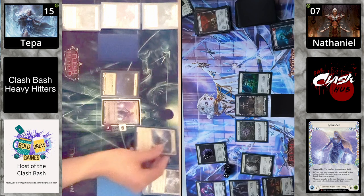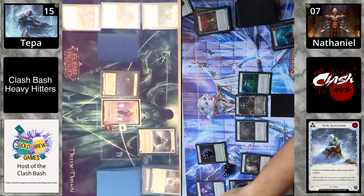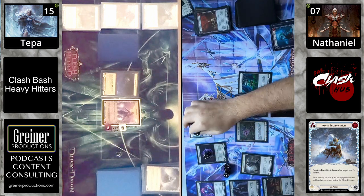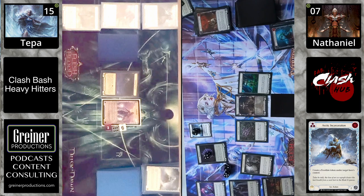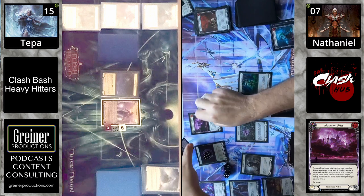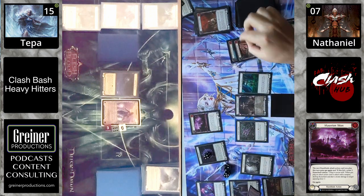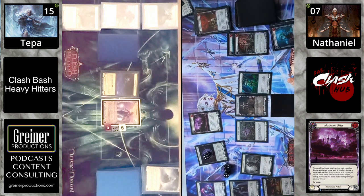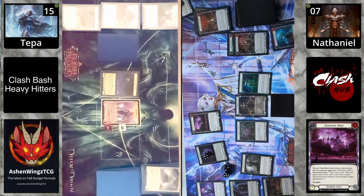Vincette is now in the driver's seat in terms of being able to make some actions and try to get it back. And as I say that — two frostbites, Arctic Incarceration hits the table, two more, saying a big no to Vincette. As a wizard, hope you don't like playing games, because Icelander says you cannot play — please don't only have reds in your hand, because you're probably going to be passing most of the turn.